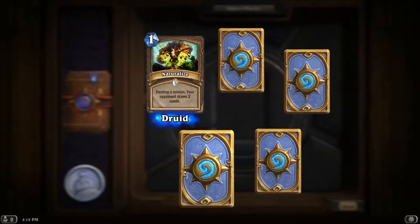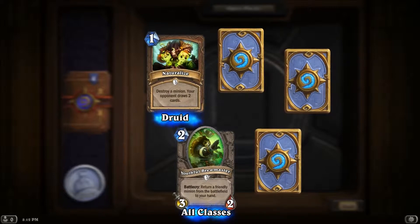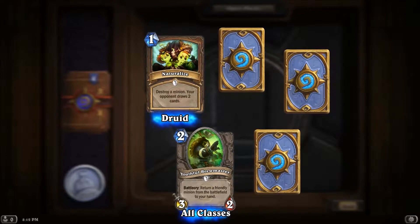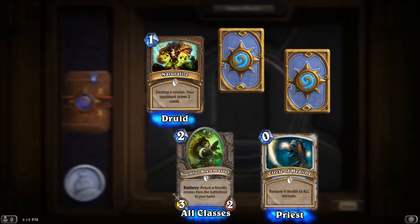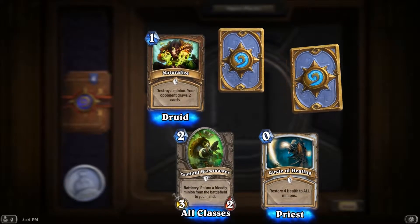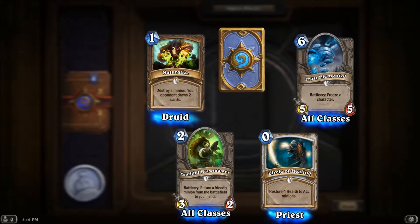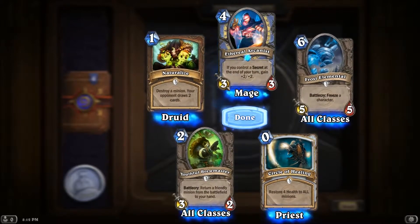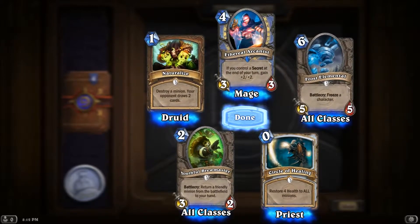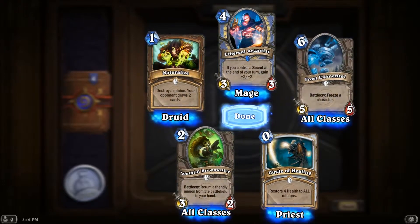Pack three — regulars and a rare again. Naturalize — okay, I don't really want that. Youthful Brewmaster — return a friendly minion from the battlefield to your hand; I don't really see how that's necessary but okay. Circle of Healing — restore four health to all minions; wow, that seems a little overpowered. Frost Elemental — freeze a character, I dig that. Rare: Ethereal Arcanist again — if you control a secret at end of your turn, gain +2/+2. With mages, I don't think there are a lot of secrets, so who knows.